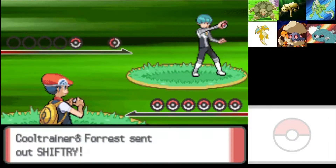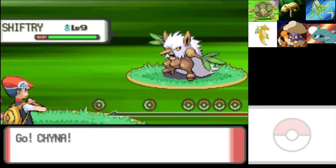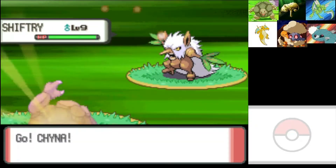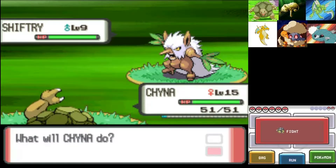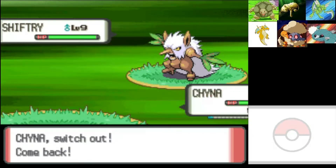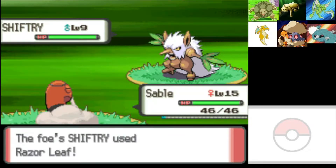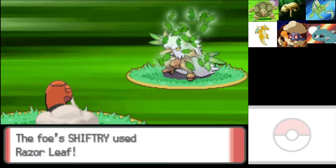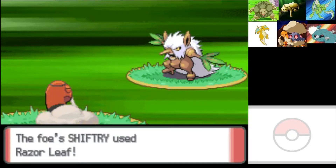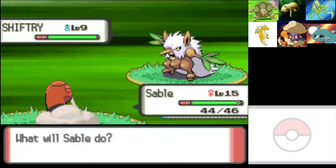Cool Trainer Forrest sends out a Shiftry. That's not good because we're leading with Chyna — we're going to switch out. He might not have any grass moves, but better be safe versus sorry. Chyna is our starter and we'd kind of suck to lose her. Yeah, Razor Leaf — I think that's a physical attack so it probably wouldn't have killed. It did two damage to Sable, so I think I made the right choice.